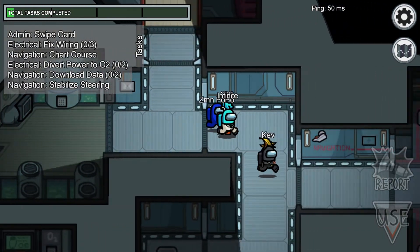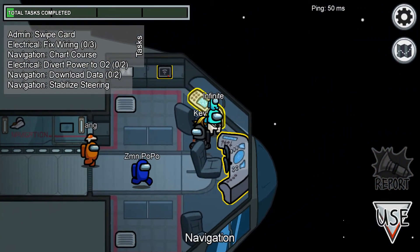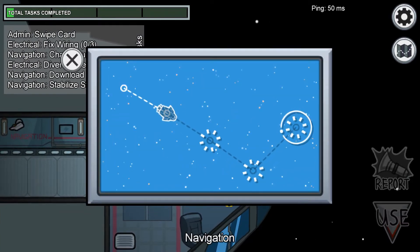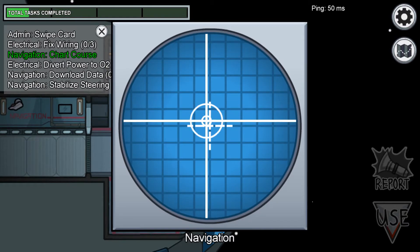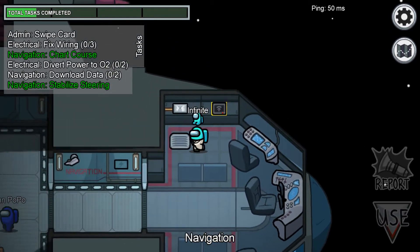Next we have the navigation system. This is like that arrow task, I believe, that we have on Polis. Never mind, this is like a radar one. You just want to center the radar if you have the stabilizer. Next we have shields, which is on the bottom.